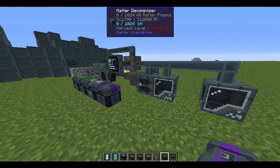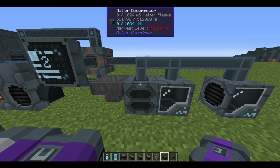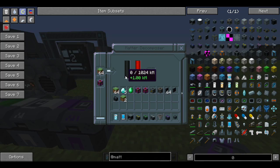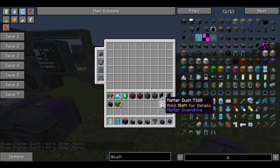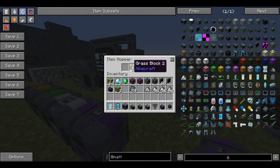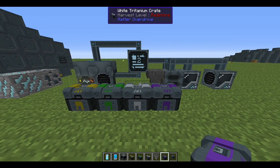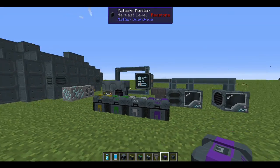That's the breakdown of the start of Matter Overdrive. Once you can replicate matter, it's essentially endless — with a cobblestone generator pumping into the matter decompressor, you could create diamonds on a whim. In the next portion we'll get into the power system, which deserves its own episode — it's amazing but intricate. Until next time, I'm Slider Havoc from 10 Minute Tutorials — peace!